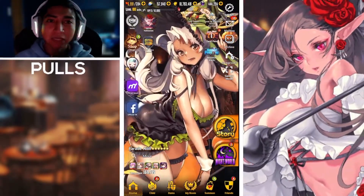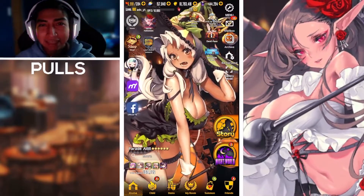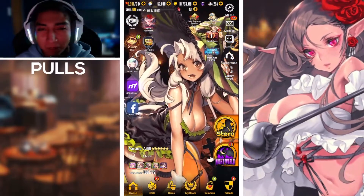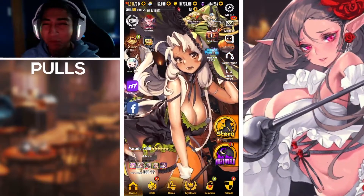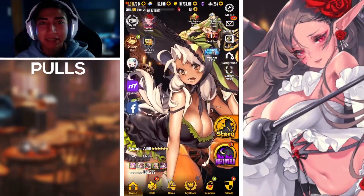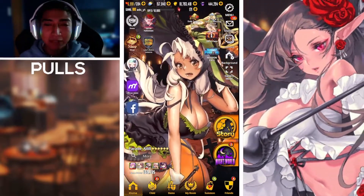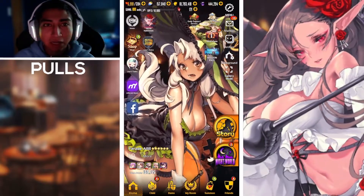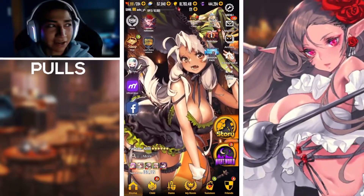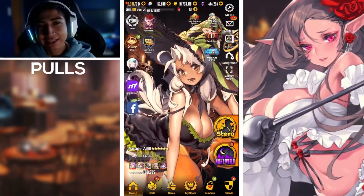What is up guys, Anthony here back with another Destiny Child video. In today's video we are going to be summoning for the new five-star supporter unit Lima. She was recently released to the game with our narrative dungeon update, as you can see her featured on the right-hand side of the screen in her after-awakening costume.